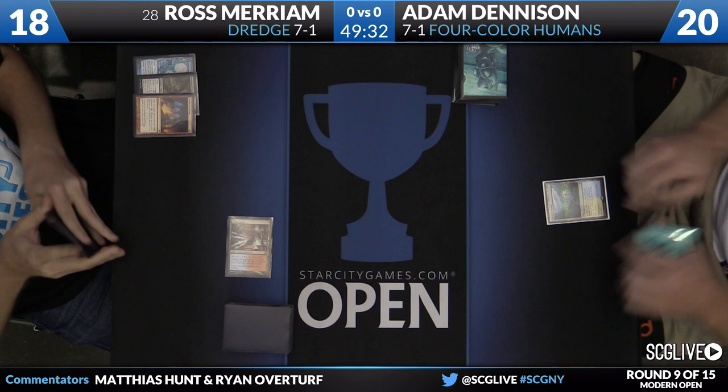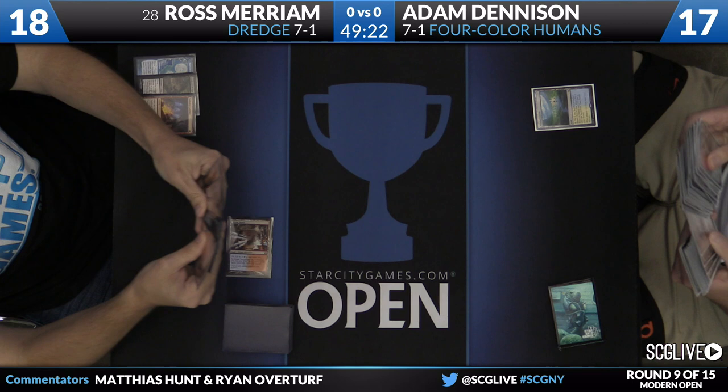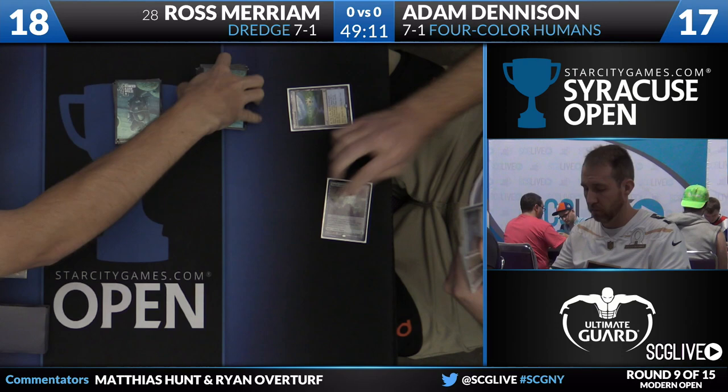So he puts Narc Amoeba and Stinkweed Imp into the graveyard. Ross is using a method for displaying his graveyard that we used to see a lot in Legacy — you just fan all the cards across, all the information is open. It's difficult to grok if you're just approaching this deck, but once you have a feel for Dredge, it'll be a lot easier to figure out what's going on.